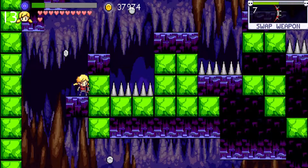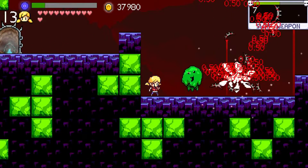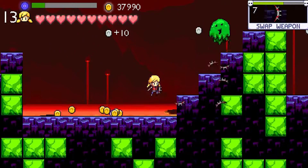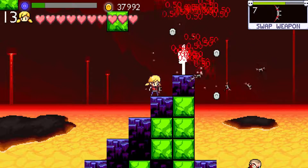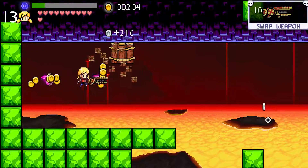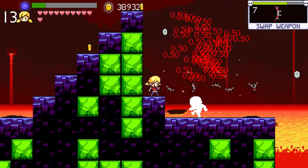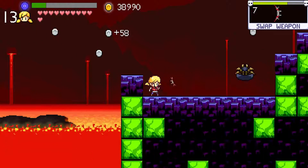Am I supposed to take a triple jump pad here? Is there a double jump pad or are we supposed to have the triple jump at this point? Because if so, players would have to go back to Kali's home to purchase it. While the hearts and money are plentiful, the game is actually decently challenging right now — but the main challenge is more due to platforming rather than the enemies themselves.